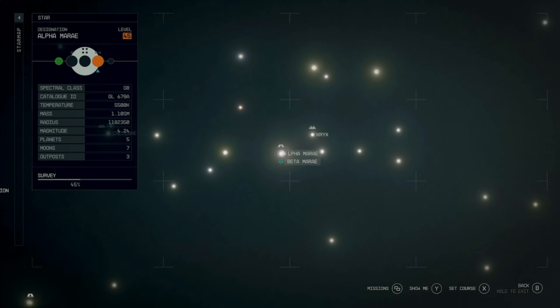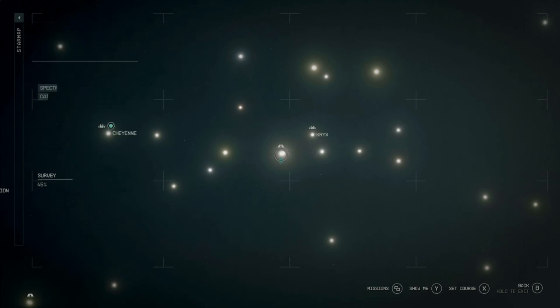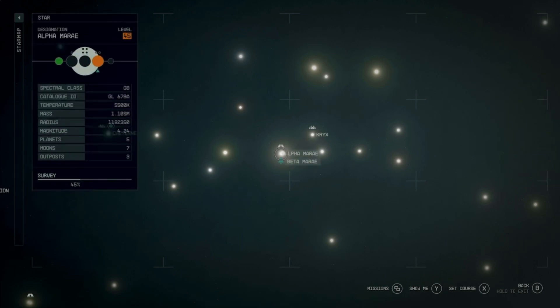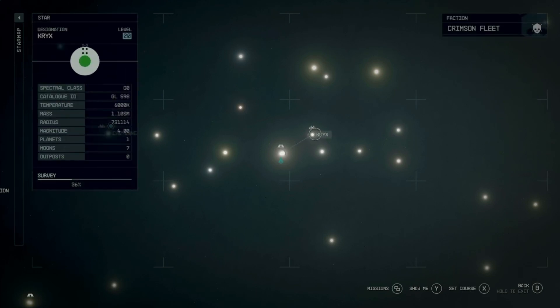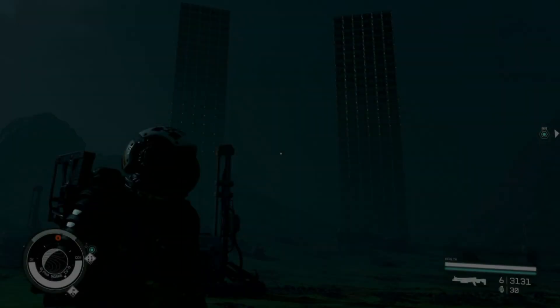As I noticed after I lost my 90 levels and had to rebuild the base, this planet right here — Alpha Mary, specifically Alpha Mary 4 in that solar system — is much better for finding a third outpost spot very quickly. This is right near the pirate base so it's very easy to locate.